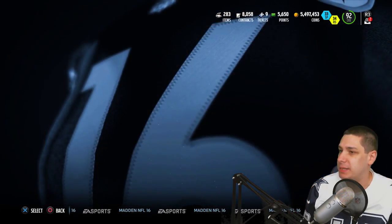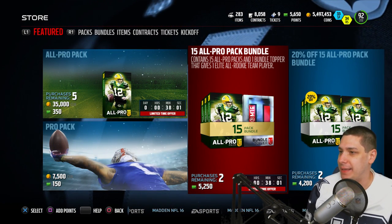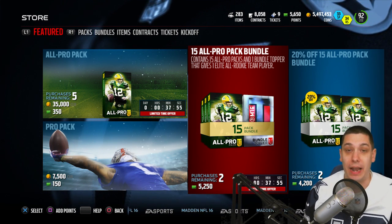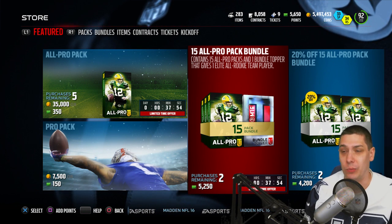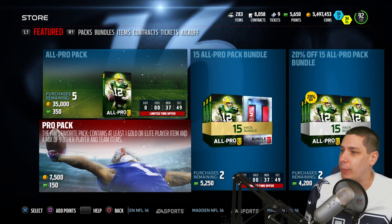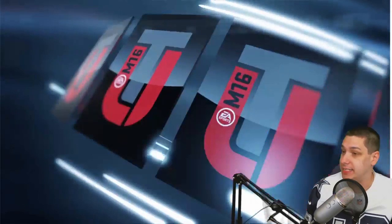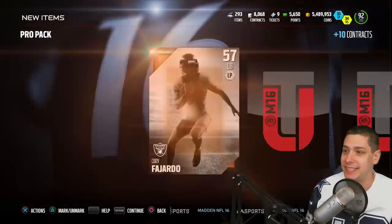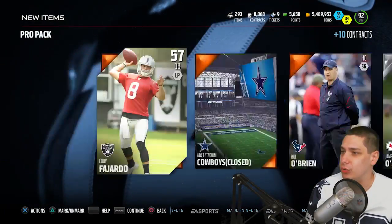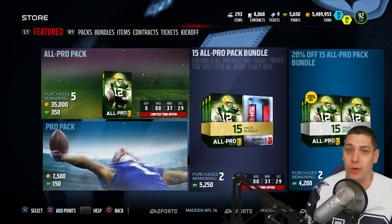Alright guys, let's go in here and try to open up some packs. I don't really like the bundle right now that they've got in the game — they have one that basically gives you an all-rookie team player. There's quite a few of them that are really good, but there's also quite a few that are worth almost nothing, so that topper isn't particularly great. We're just going to go in here and open up standard pro packs right now and see if we can get anything. My voice is doing quite a bit better than it was this past week — still not great, but definitely a lot better.